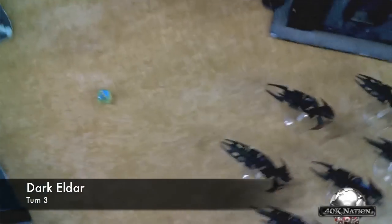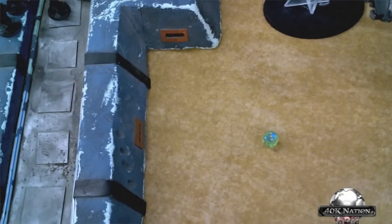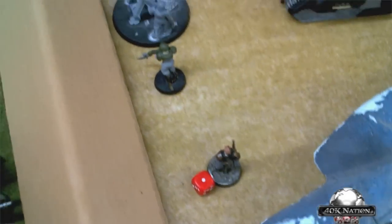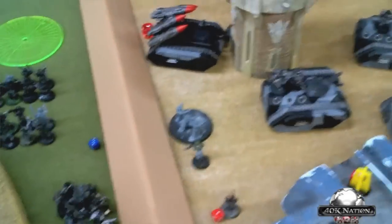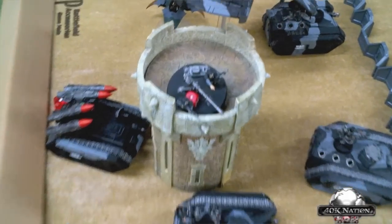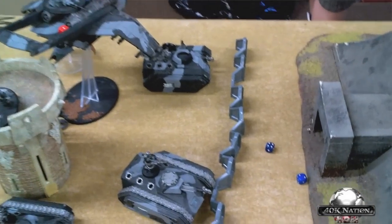Dark Eldar turn 3: witches moved up and tried to throw a grenade at a target but missed. A haywire grenade stripped a hull point off a vehicle. The jet bikes charged in but missed with haywire grenades so couldn't finish it off. Witches charged out, the Venom fired leaving the target with one wound, and another model was killed. The witches charged into battlements and threw three plasma grenades — each does d6 strength 4 AP4 hits — doing 8 wounds, leaving the enemy with one wound. One more hull point was put on a Vendetta. There's still no First Blood going into turn 4.